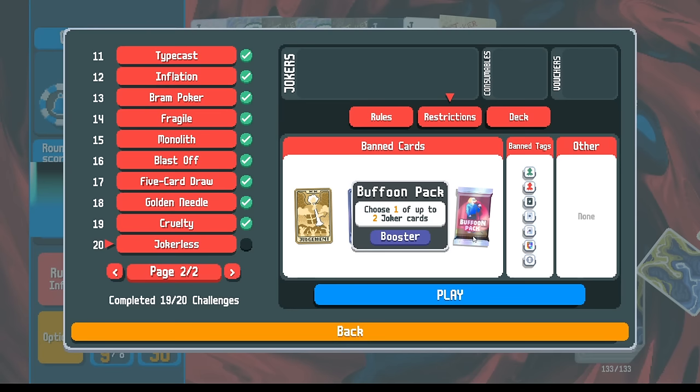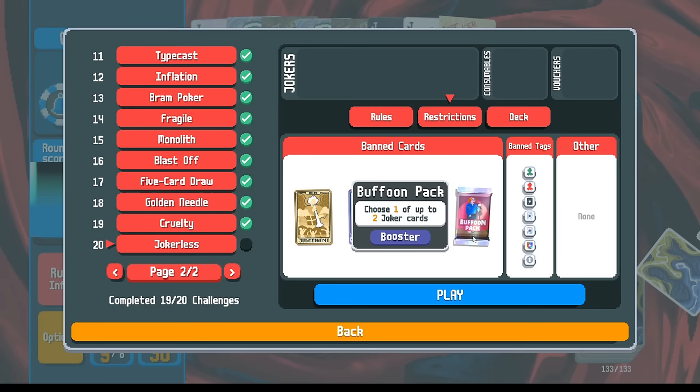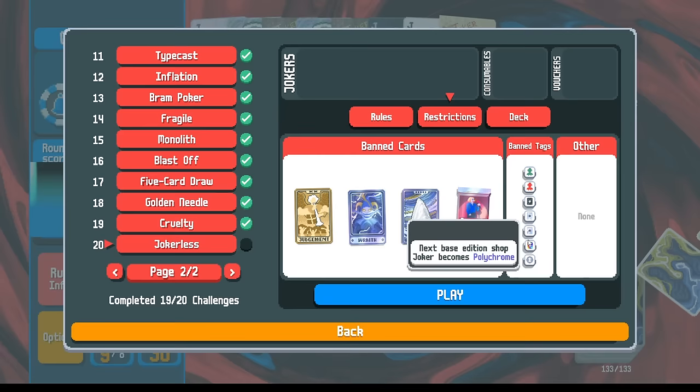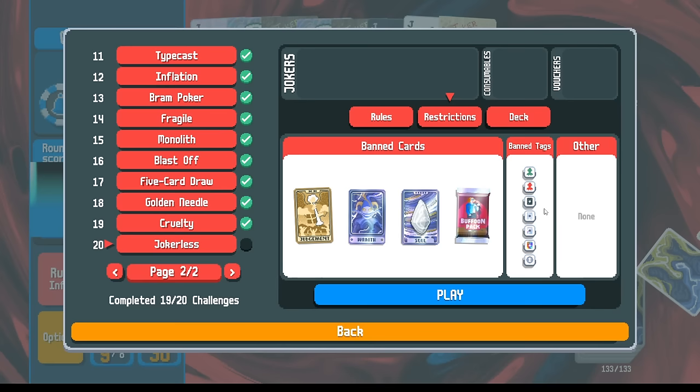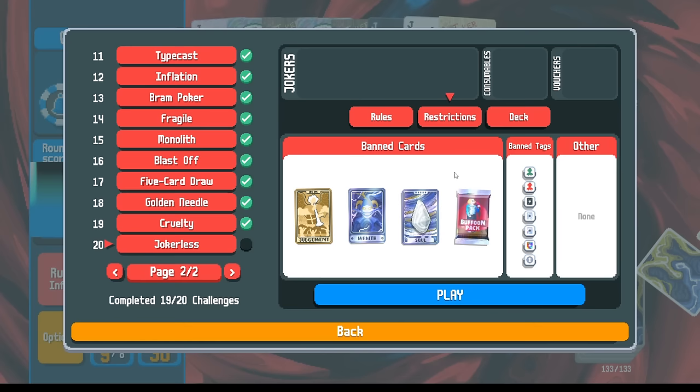Also, the cards that would generate jokers are removed, so the buffoon packs are also removed, which means you're going to have slightly more celestial packs and slightly more arcana packs — again, more planet cards, more tarot cards. Also with the skip tags, all of these skip tags that care about jokers are removed, so it's going to be easier to find the skip tags that give you money.